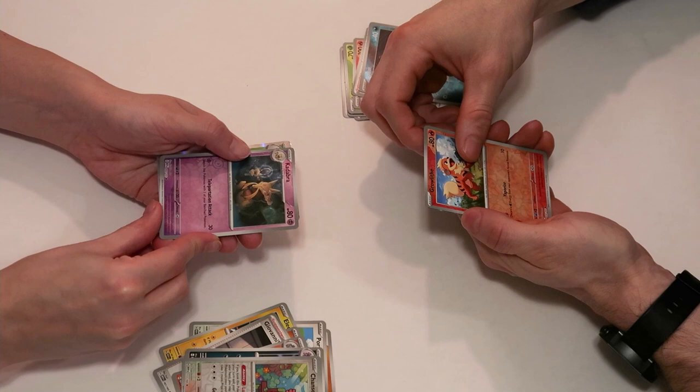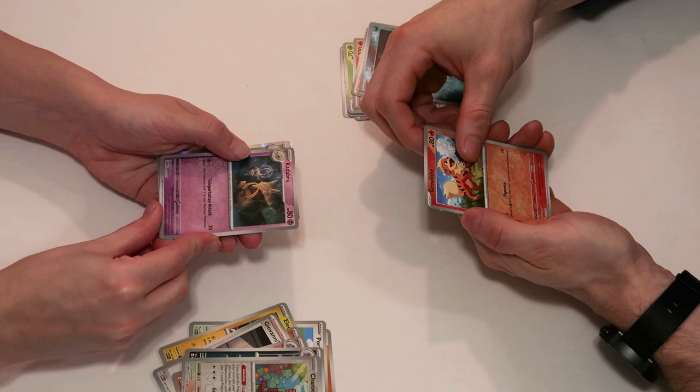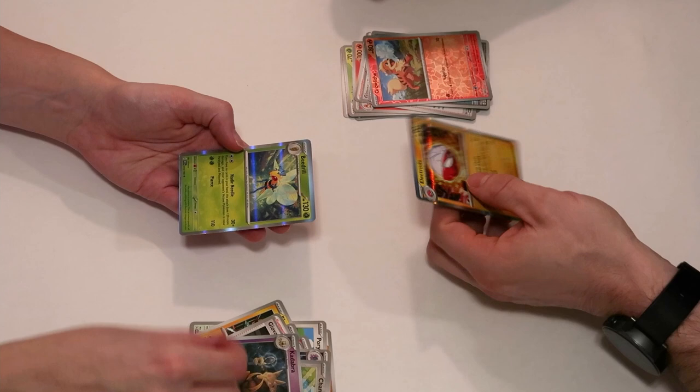Growlithe. Kadabra. Wait, do I have one left? We have one more. Go. Electrode. So we got really bad packs, but that's all right — that seems to be my luck.